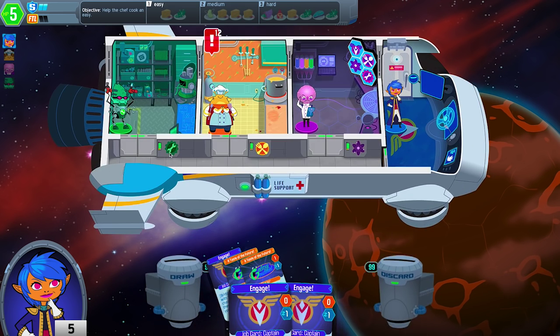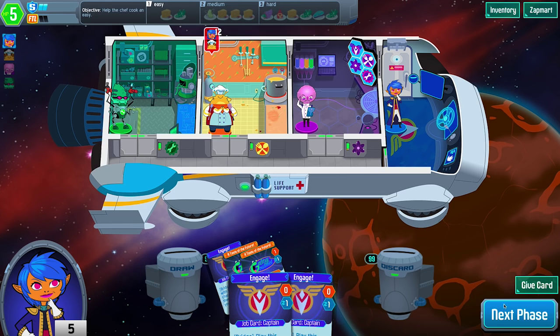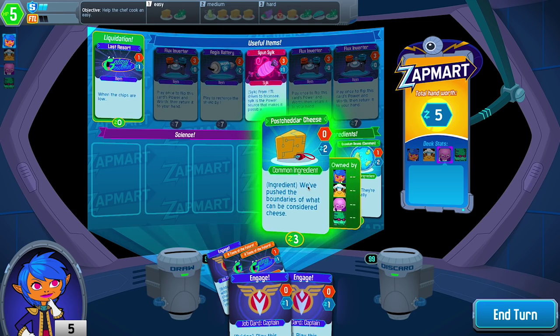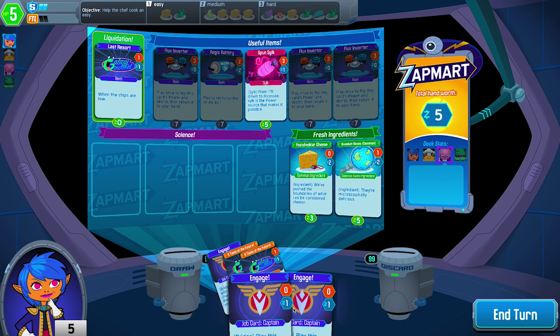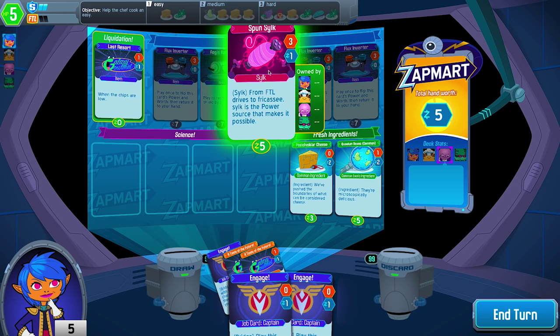Once you're done you're back in the ship and you can continue playing your cards. In this scenario I don't have any more power to play with engage, so I'm going to the next phase. In this phase I can select a new card to add to my hand assuming I can afford it. Currently I have five worth in my hand, and worth is denoted by the blue number on a card. I'll decide to choose the spun silk for more power.